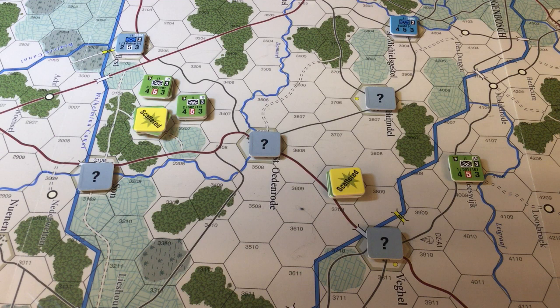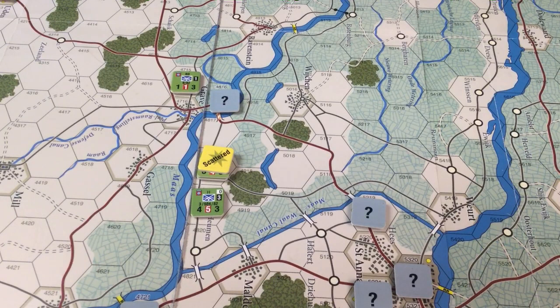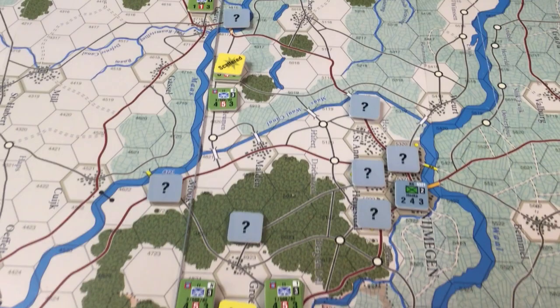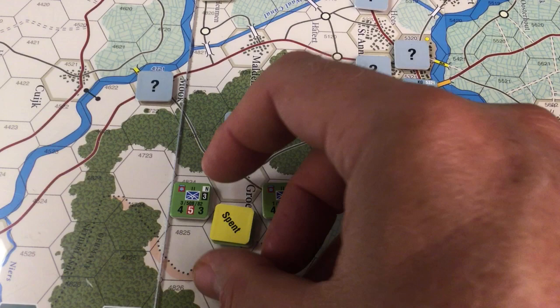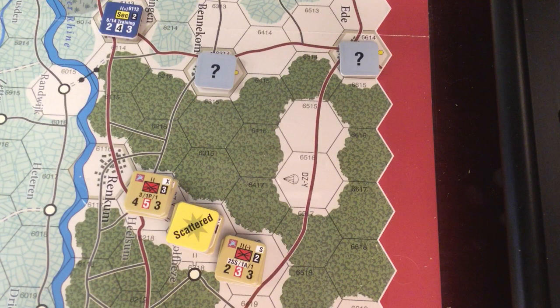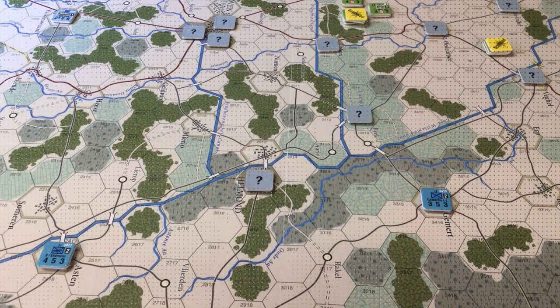With the 101st, in addition to the one unit to the left that took a scattered result with a one-point loss, we took a simple scatter result on a second unit of the 101st. Going down to the 82nd, this one's a little unfortunate because it's one of the units that could be trying to secure the Grave River Bridge, but I think we'll have some help — this should be manageable. One unit took a loss and is scattered. With the British First Para, we took one unit with a scattered without any loss. That's not too bad — could be worse, could be better, but it's certainly something we can deal with.